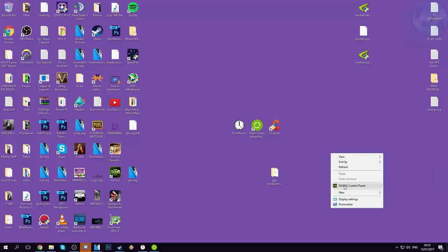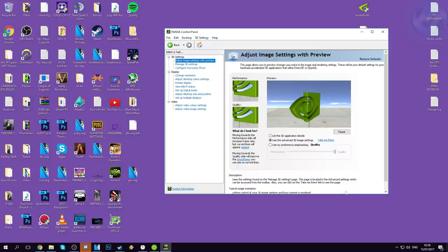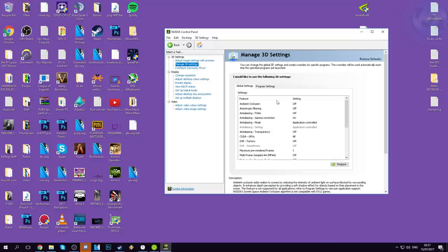For NVIDIA users, right-click the desktop and go into NVIDIA Control Panel. Go to Adjust Image Settings with Preview and select 'Use 3D advanced image settings', then press Apply. Go to Manage 3D Settings on the left. The most important setting here is Power Management Mode — change it from Optimal Power or Adaptive to Prefer Maximum Performance. Set Virtual Reality pre-rendered frames to one. Pause the video and copy the rest of my settings to make sure yours match. Once done hit Apply in the bottom right and exit NVIDIA Control Panel.